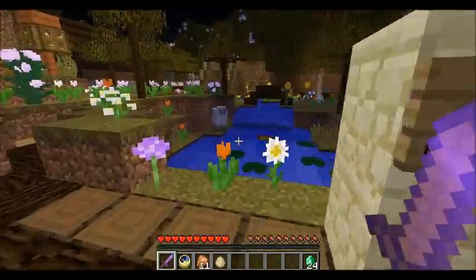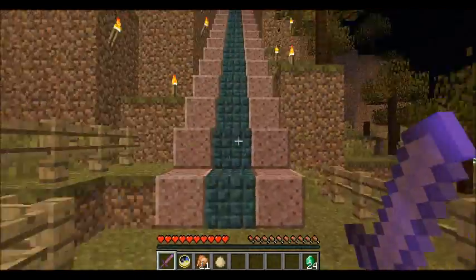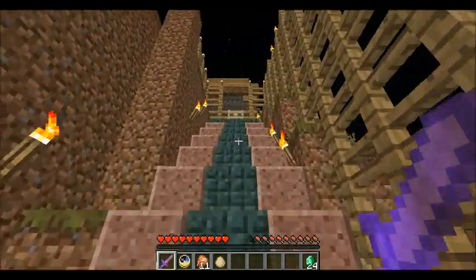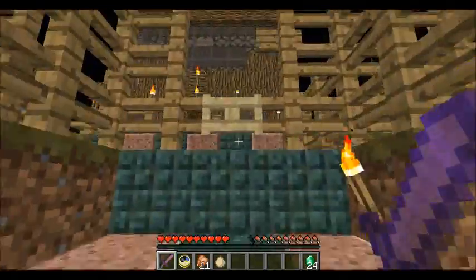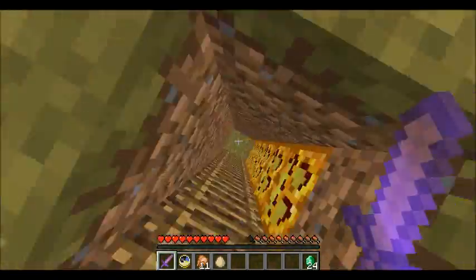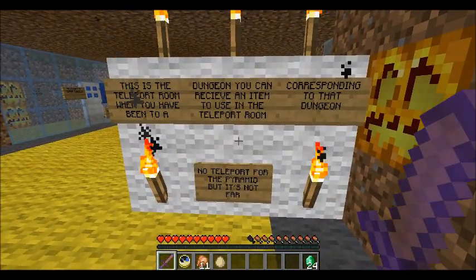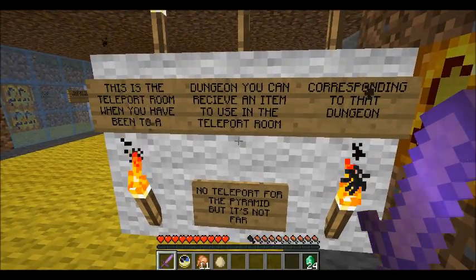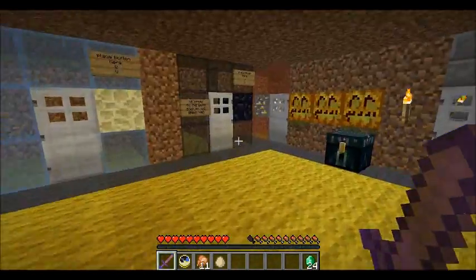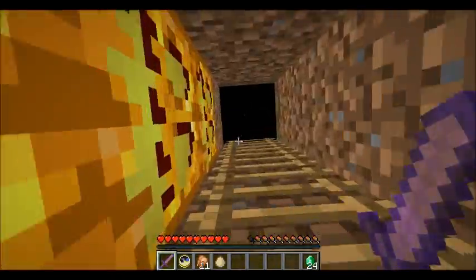Welcome to River — well, the Mysterious Forest is ahead. I want to check out the teleport room before I continue. That's kind of creepy. No teleport yet but it's not fair. There's a teleport room — when you have been to a dungeon, you can receive an item to use in the teleport room corresponding to that dungeon. It's like it can only be placed on a certain block, I think. That's cool.